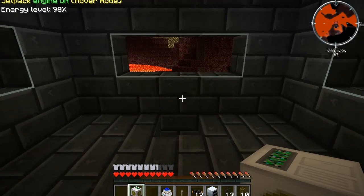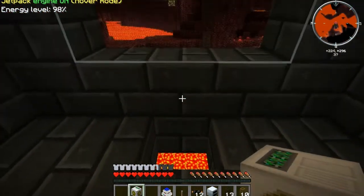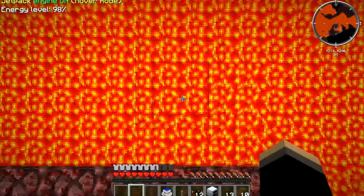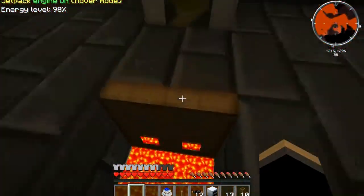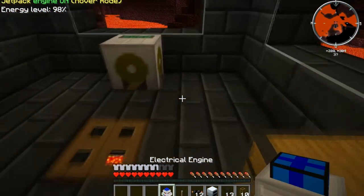Okay, so we have our pump, and I'm here in the Nether. What I'm gonna do is place this over this empty hole. You don't have to have it in a structure like this, it's just safer for my tastes. Now this probe is gonna protrude out and hit that lava, and when we power this bad boy up, it's gonna start pumping lava out.